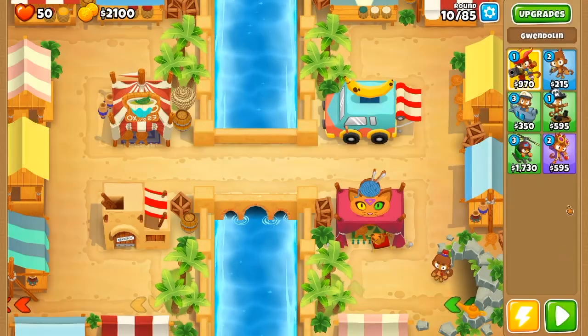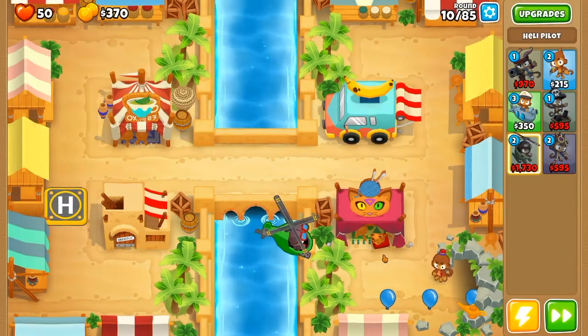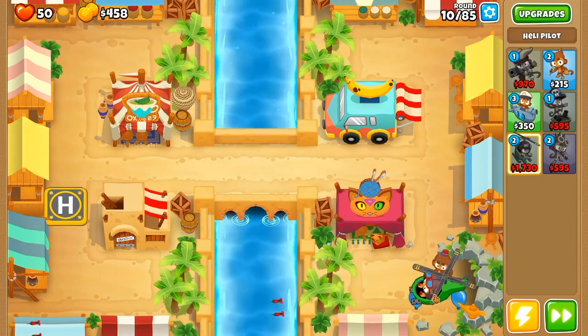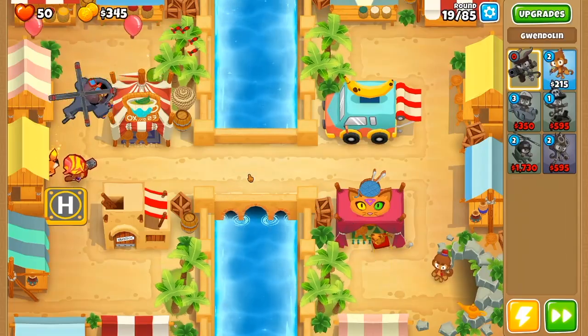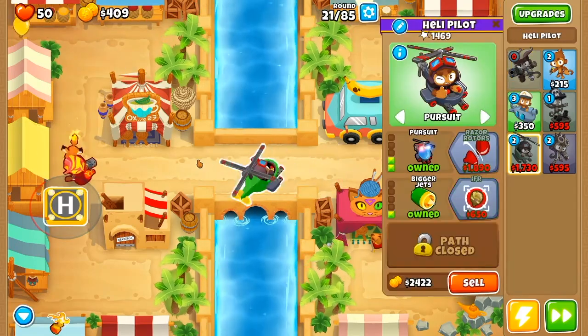The fourth map was pretty unique in that we did get to start off with a heli pilot, and we are going to upgrade this guy into a 2-0-0 as quickly as we can, but for now we are going to have to micro it for the first few levels. After it's a 2-0-0, we are going to save up for Gwendolyn. We are going to place Gwen right on top of the heli pilot, and then we are going to upgrade our heli into a 2-2-0 so that it has camo detection.